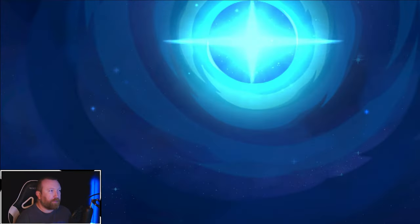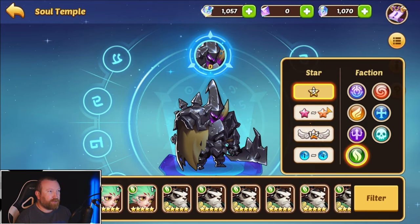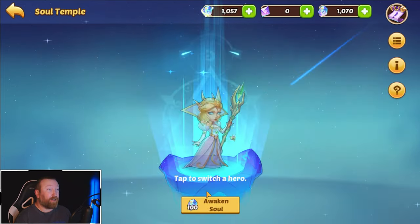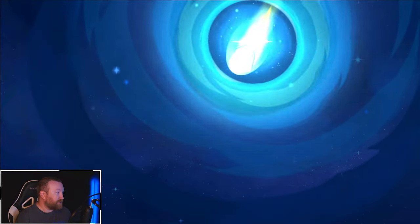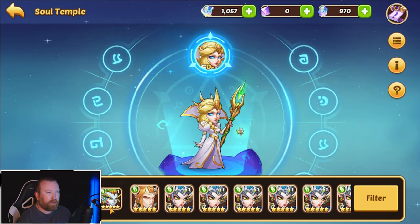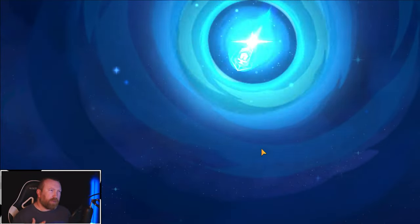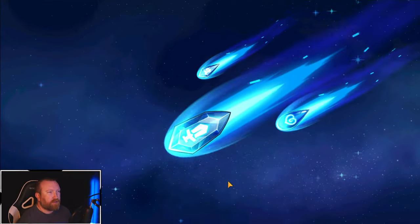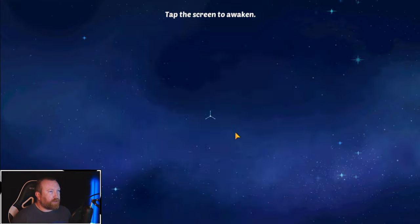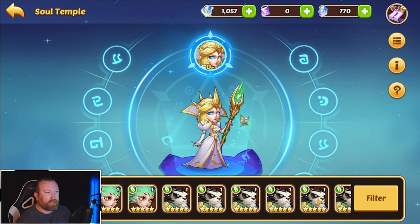We'll see if we go all in on this event or not. We got a stupid rainbow D — not great. Let's go back to Vessa copies because Vessa's value has held very very well. It's amazing that it's held so long and she was one of the original transcendence heroes — maybe the fifth one. I can't remember if Lord of Fear Aspen came out before or after her, but I feel like she was number five.